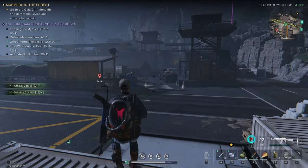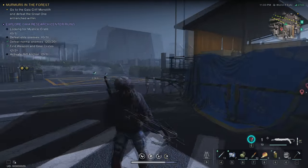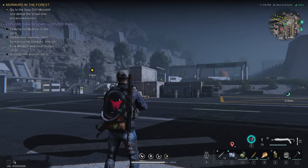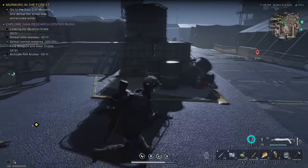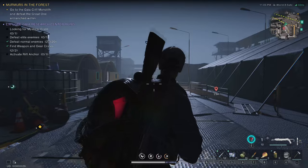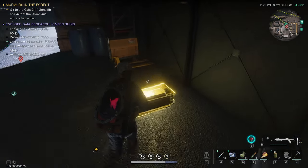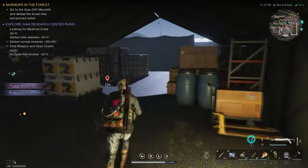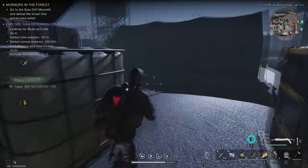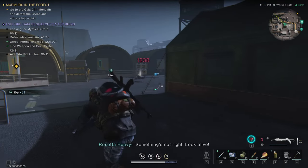Once you loot the previous weapon crate, which was right there, just go straight ahead. And there is the elite. Here is another weapon crate. Let's go and kill the elite fast so we see it counts towards the exploring.